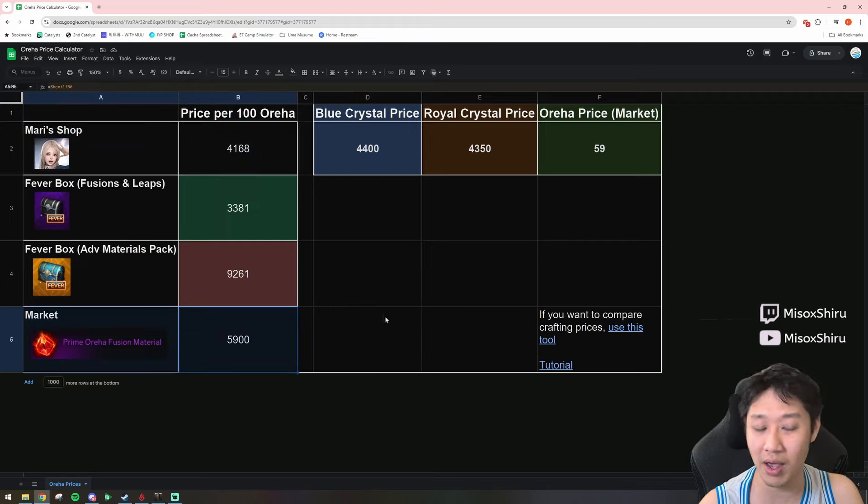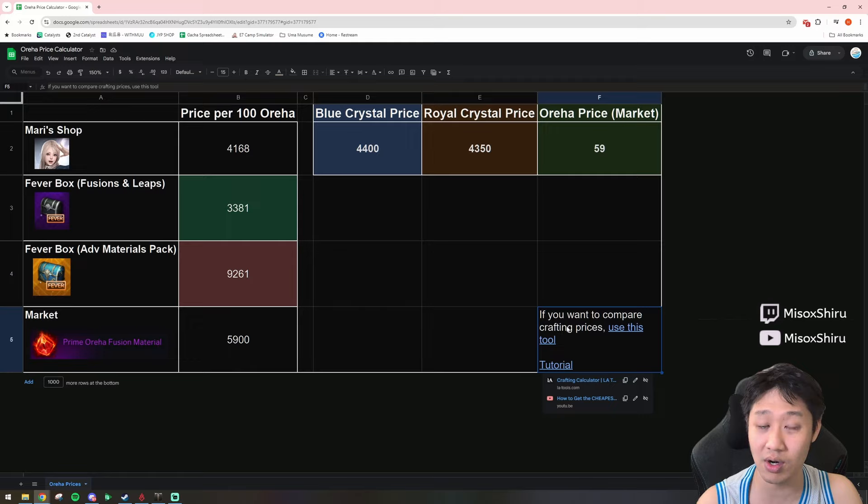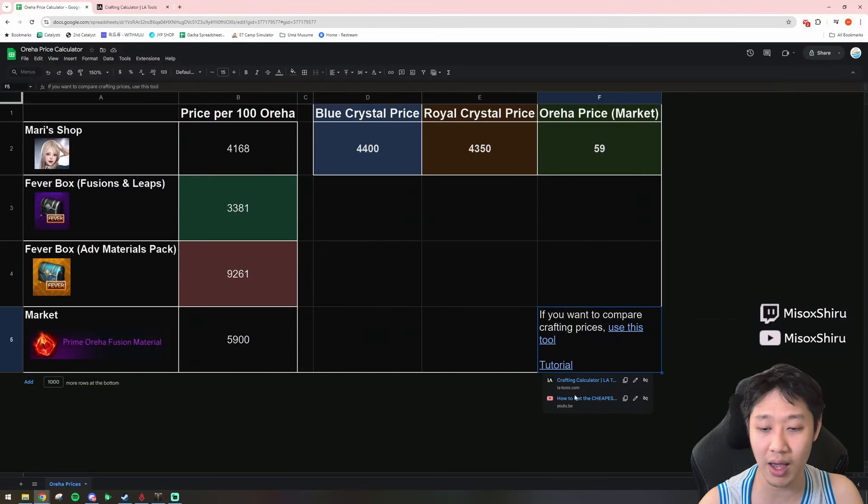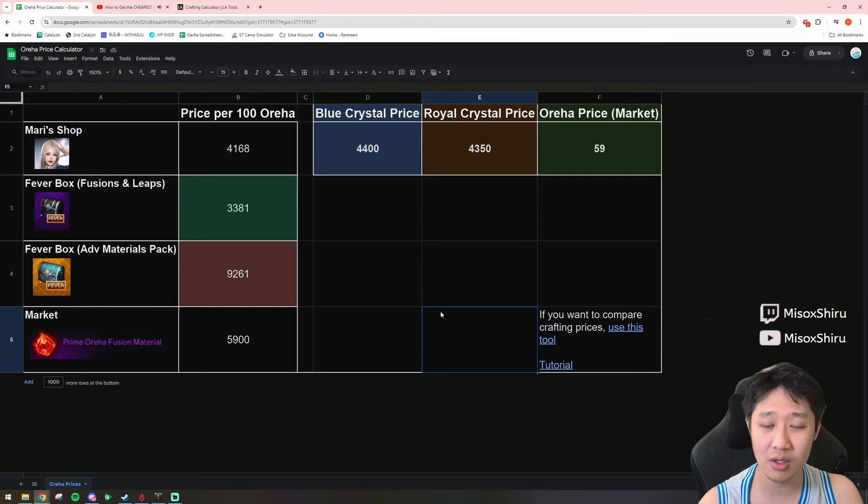Of course, if you're just using blue crystal, you're going to be comparing the Mari Shop versus the market price. In this case, the Mari Shop is still going to be more worth it than just buying off the market. And last but not least, I do want to do a section about crafting prices — if you wanted to craft with materials, I did include a link here to the crafting calculator I usually use, LA Tools, in addition to a tutorial on how to do that, which was a video I made a while back.